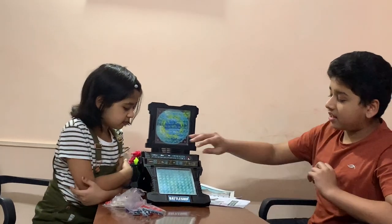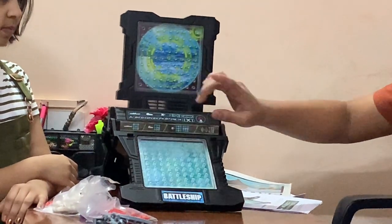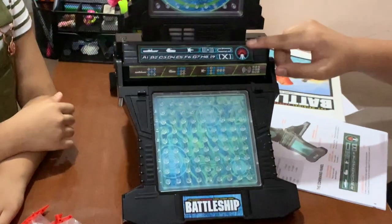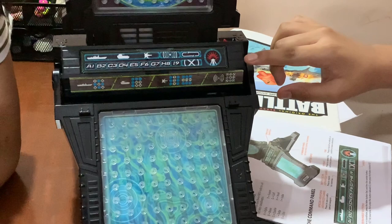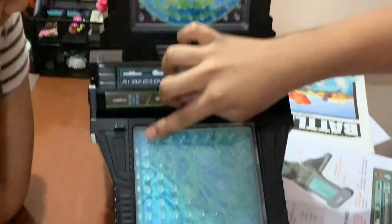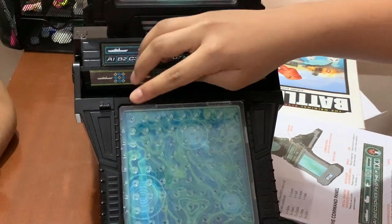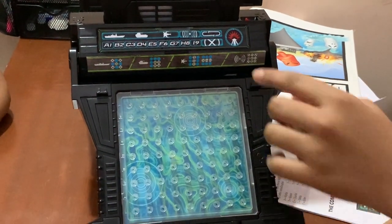Coordinates are the location where you want to hit. The locations can be between A to I and 1 to 9. Each letter represents a word the machine describes: A for Alpha, B for Bravo, C for Charlie, D for Delta, E for Echo, F for Foxtrot, G for Golf, H for Hotel, and I for India. To enter A1, click the A1 button twice - the letter comes first, then the number. For example, to enter A8, click A1 first for the letter, then H8 for the number.